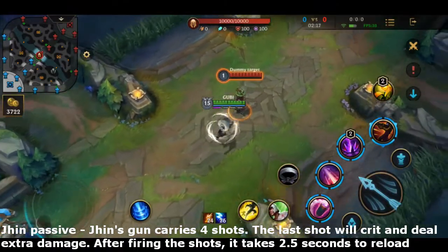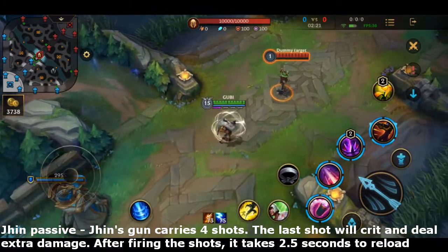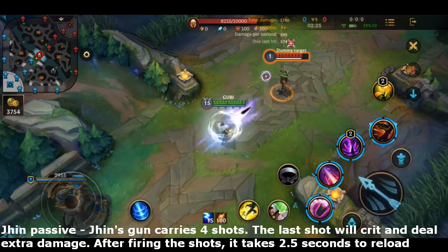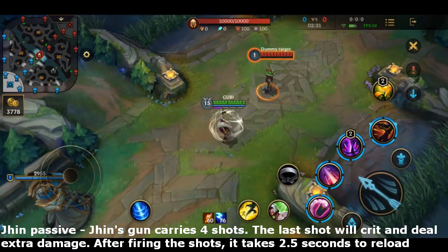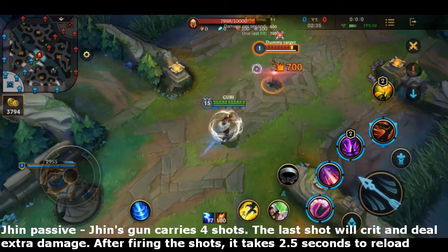Jhin's passive is that his cannon carries 4 shots before needing to reload and his attack speed does not change. His attack speed only changes with his levels and all attack speed will be converted into attack damage.